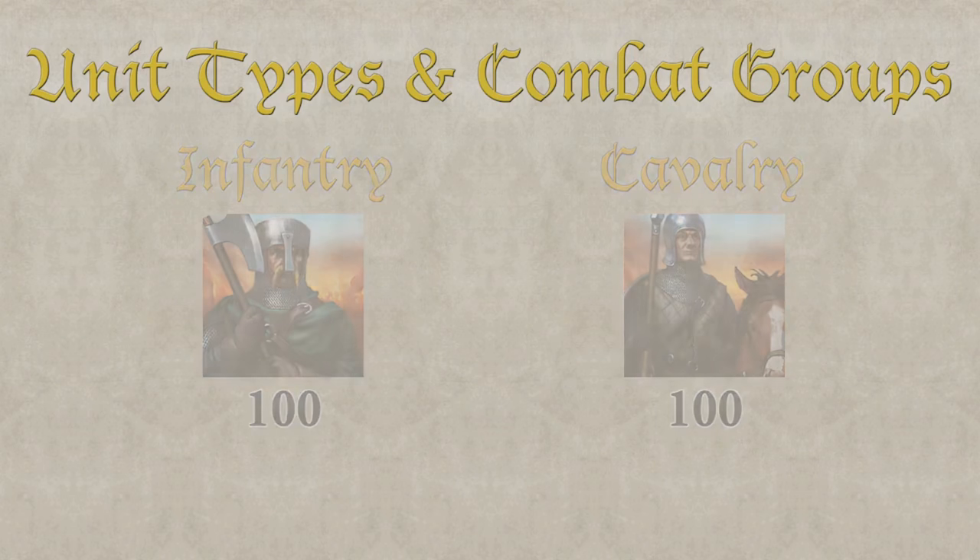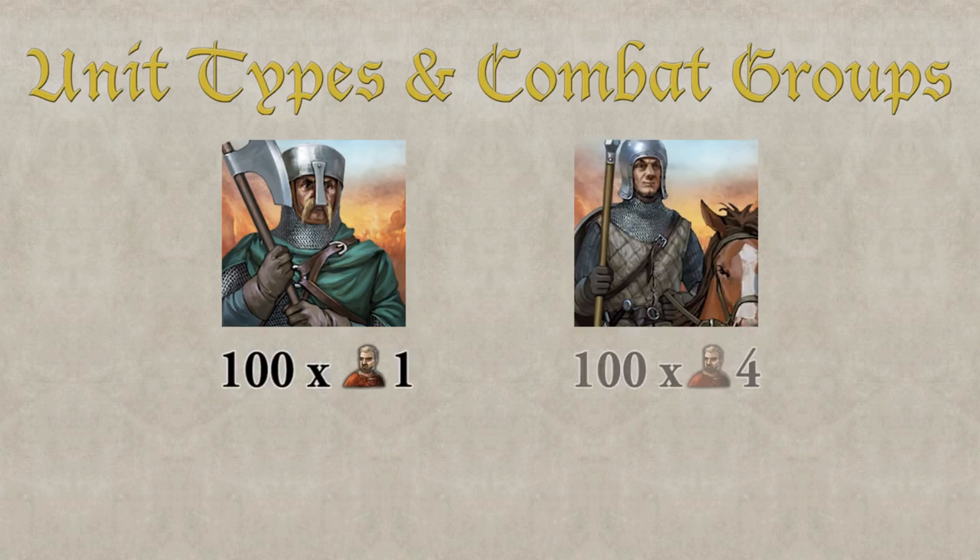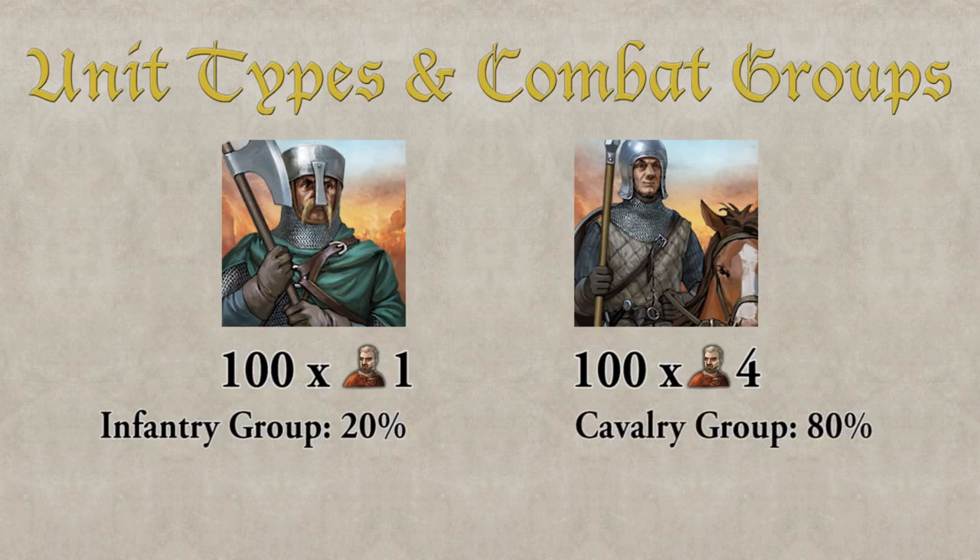In order to check the manpower of each group, we have to check the provisions on the unit screen. An Axe Fighter consumes one provision, whereas light cavalry consume four. This means 20% of consumed provisions go into the infantry group, whereas 80% of the provisions go into the cavalry group. Defending units are divided equally into the two combat groups — 20% of all defending units fight in the infantry group and 80% fight in the cavalry group.